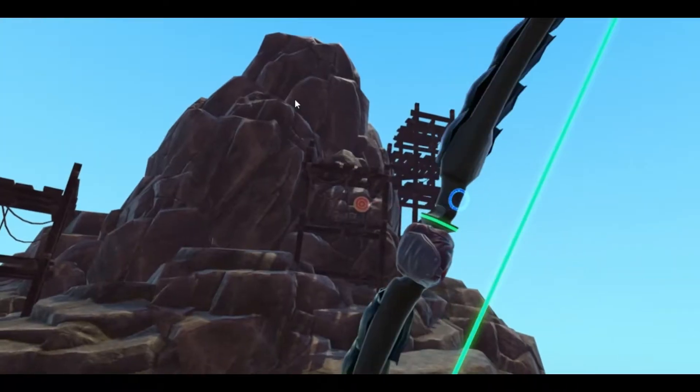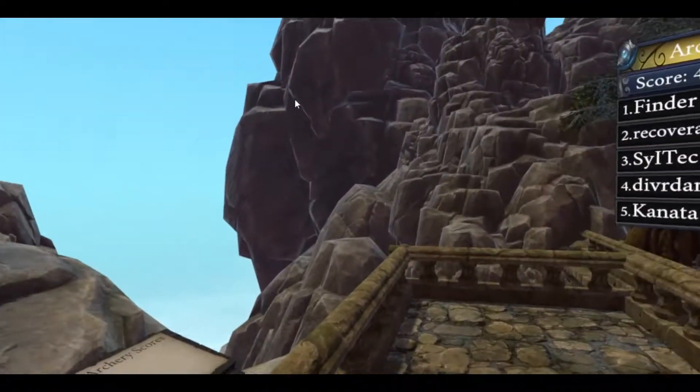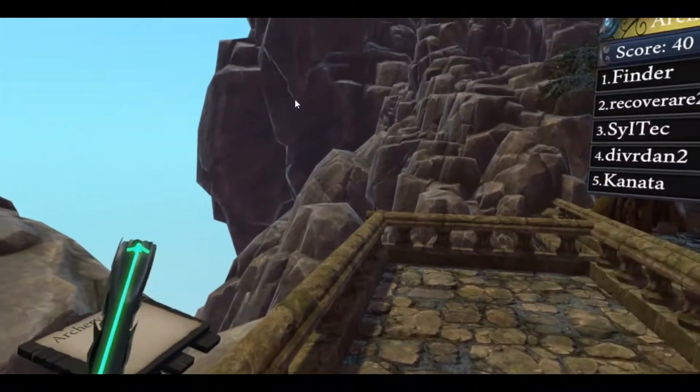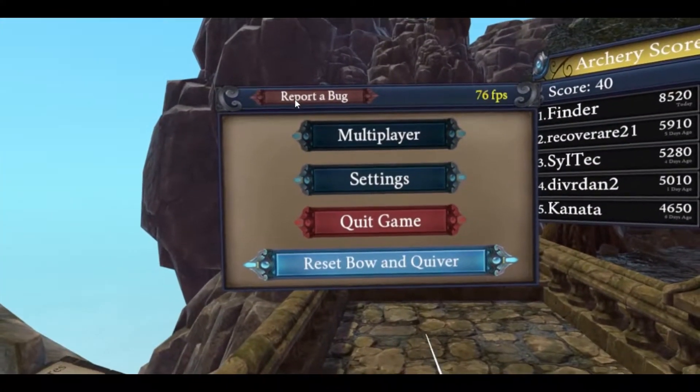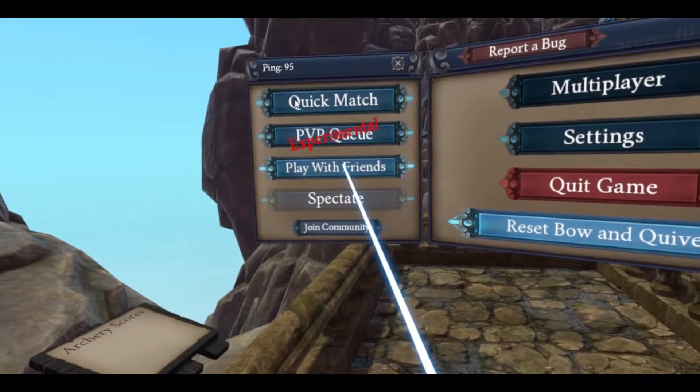Now that we know the controls, let's go over how to join into games. Open your menu by pushing the upper menu button on your controller. Next, use the laser pointer and select Multiplayer, and then Play with Friends.